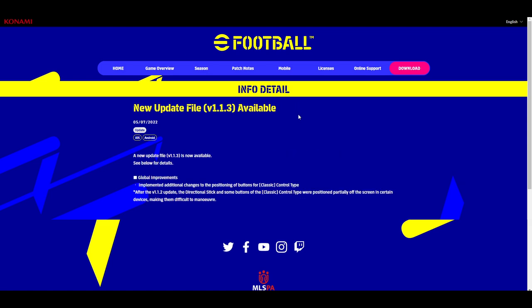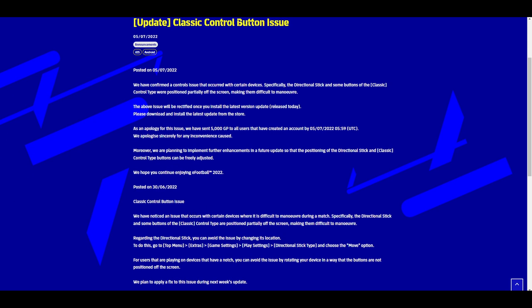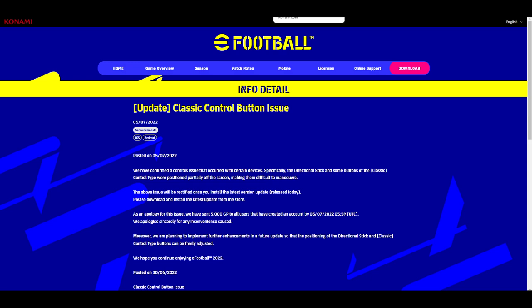Next up, v1.1.3 is out for mobile but not yet for consoles, implementing new changes to the classic control type. There was an issue on the mobile version where the classic control buttons were taking up too much of the screen and getting cut off. As an apology, 5000 GP is being issued — which seems to be their go-to apology amount. The issue was that on certain devices it was difficult to use the control and directional pad on the touch screen.